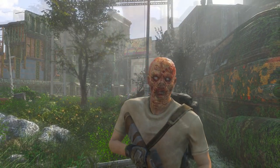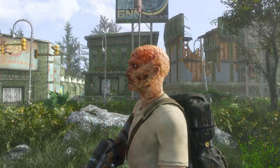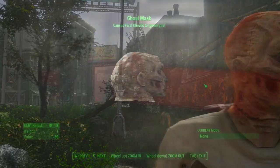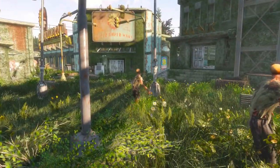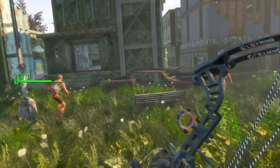This is the Ghoulmask, an item that could be obtained in Fallout 3. Not only does it look horrifying, it also has an added effect of making all feral ghouls ignore you, which is awesome. Something to note is that feral ghouls will be friendly towards you unless you attack them, but also if you attack only one ghoul, the others will stay friendly.